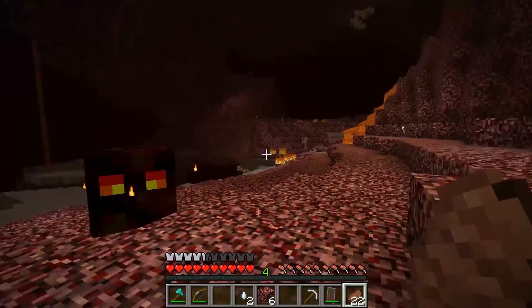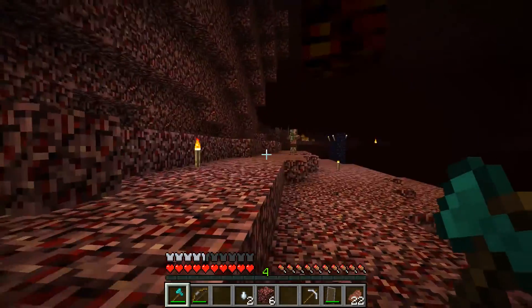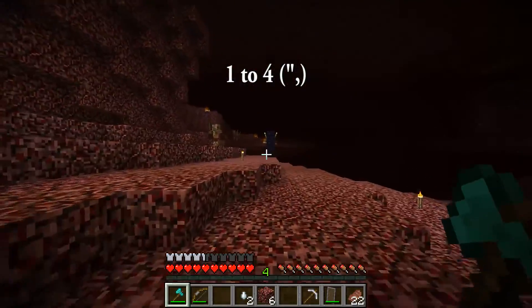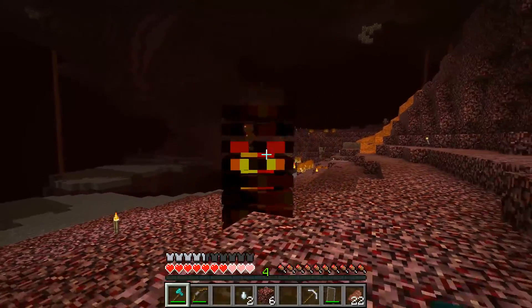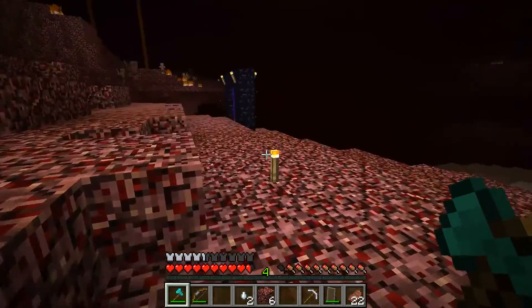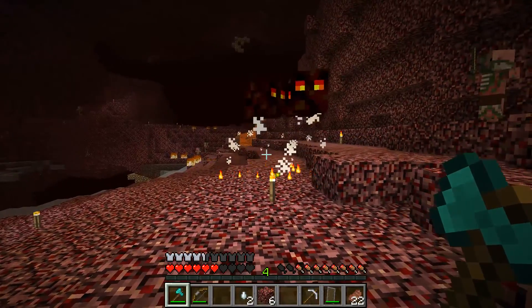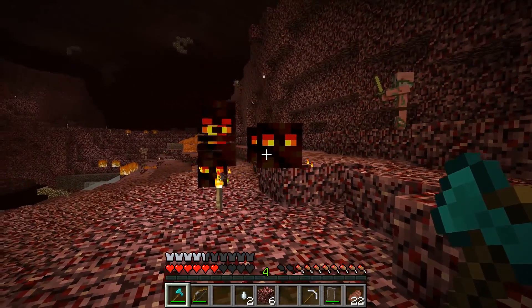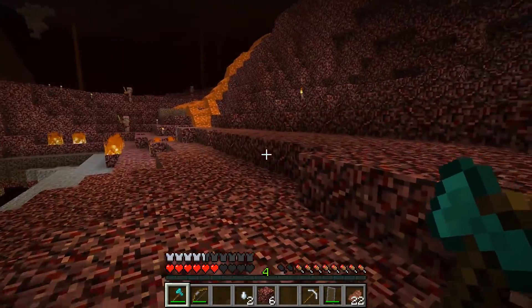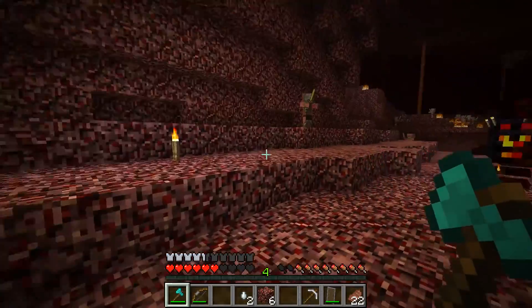Now if I hit this guy or attack him, he's going to split into one to four of the next size down. You determine his armor points by tripling his size — so three times four is twelve. He's split into three small ones. The big one has armor points of twelve and an attack strength of six.